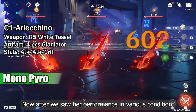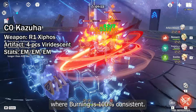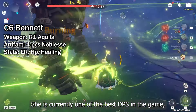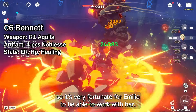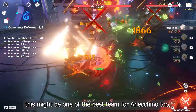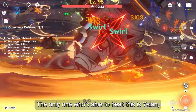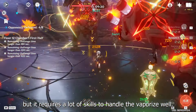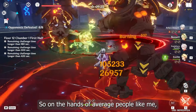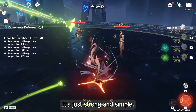After seeing her performance in various conditions, it's safe to say Emily is best for mono Pyro playstyles where burning is 100% consistent. Obviously that calls for Alekino and Lini. She's currently one of the best DPS in the game, so it's very fortunate for Emily to be able to work with her. At the same time, this might be one of the best teams for Alekino too, since Emily is the strongest sub DPS right now. The only one who can beat this is Yelan, but that requires a lot of skill to handle the weapon as well — so for average players like me, Emily is definitely better. Anyway, not much else to say about this team: it's just strong and simple.